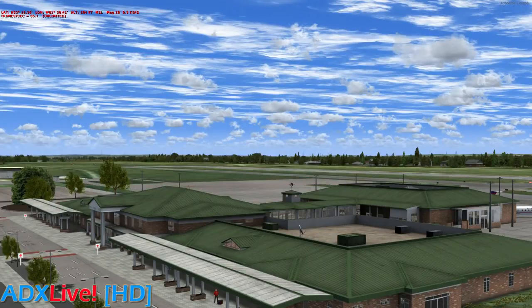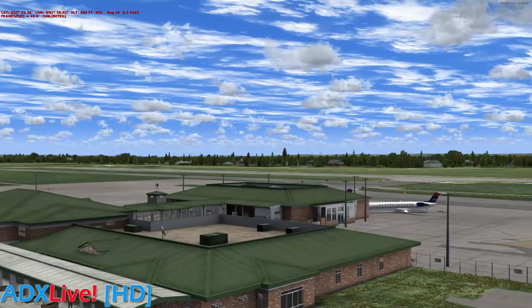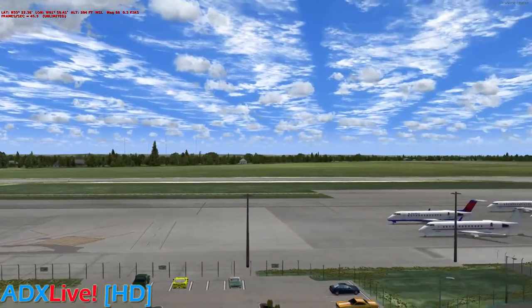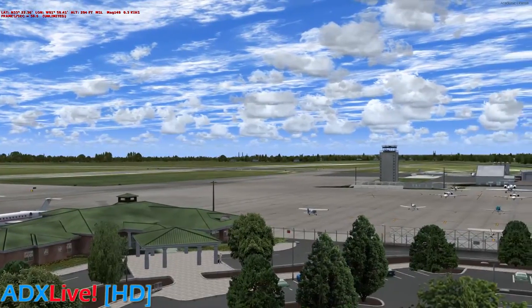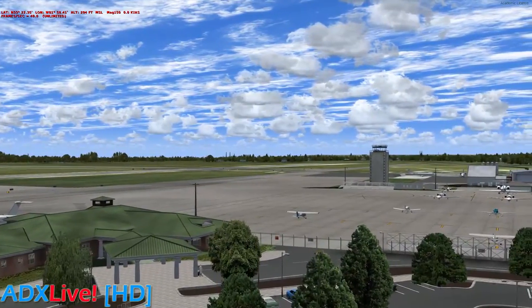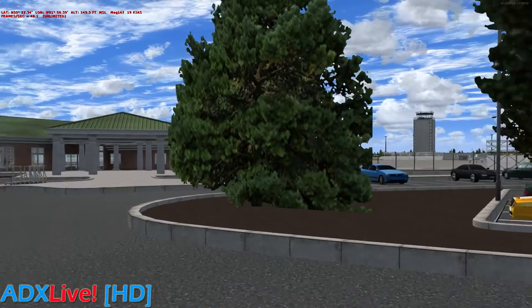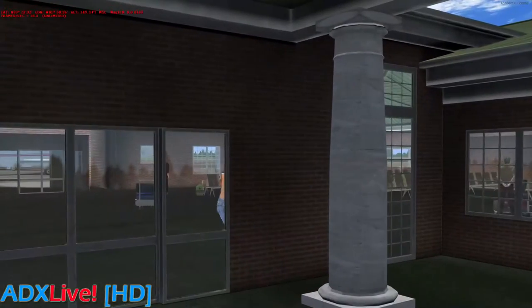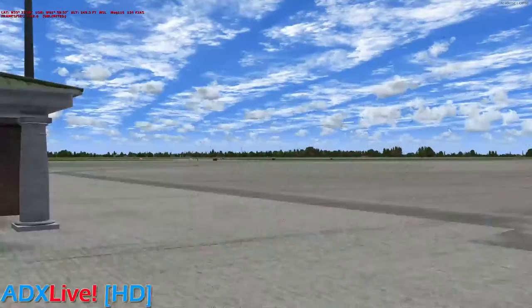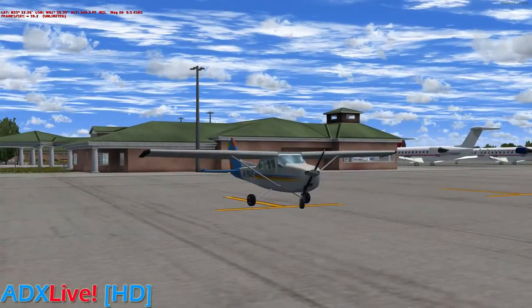So I guess that's pretty much it with this airport. Again, it's very small so there wasn't much to show, and ultimately what I needed to do was test the bandwidth. So if there are no complaints with the quality, I might pull up a different airport just to test the panning around without the micro stutters here — I just want to make sure whether it's the scenery or the connection.